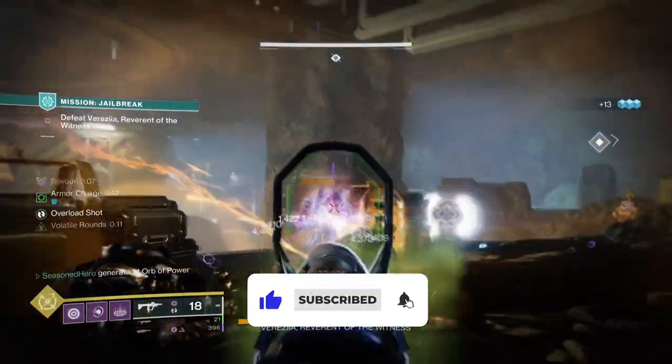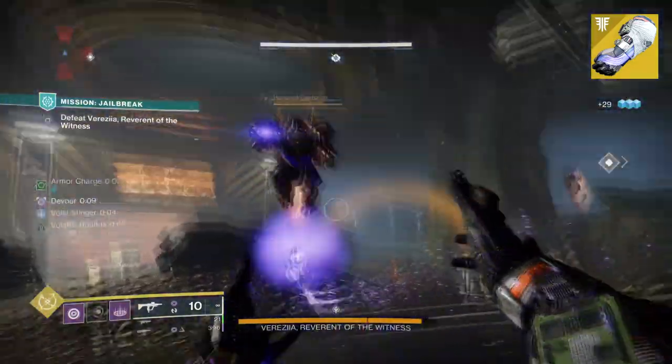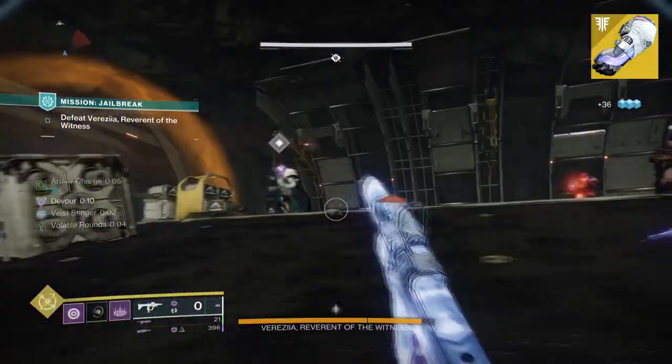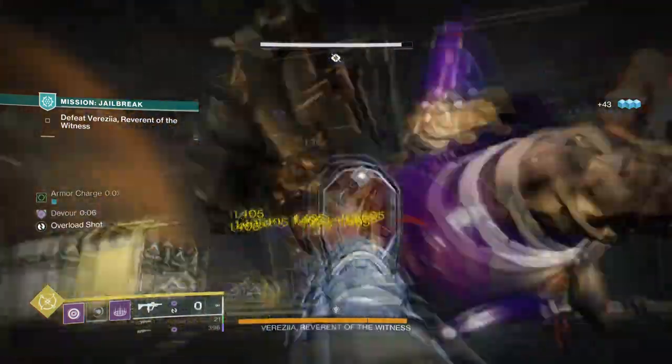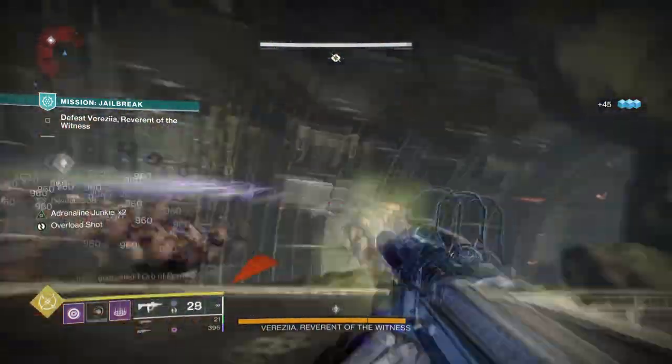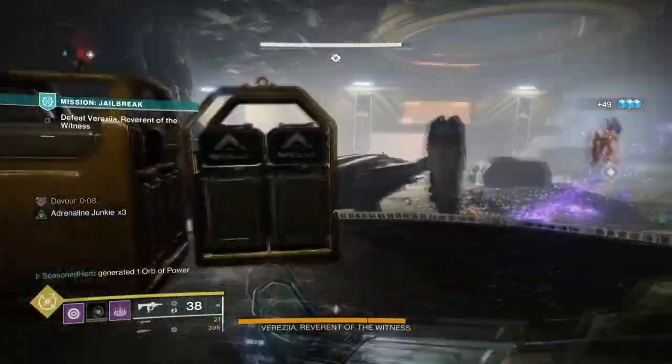The Contraverse Hold setup will be familiar to those who have lived and died by the exotic's effectiveness for giving users near infinite Vortex Grenade spam. Its ease of use and strength can make taking on both adds and bosses with high health a breeze, and thanks to the Void subclass update, you can become near invincible from using them.